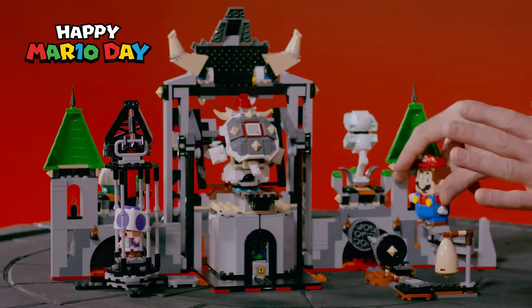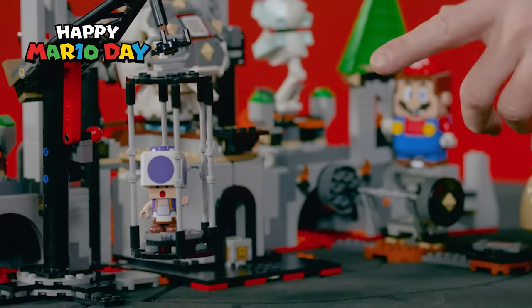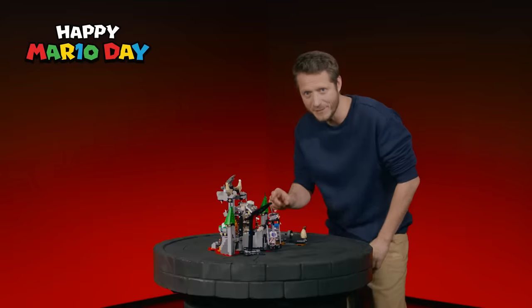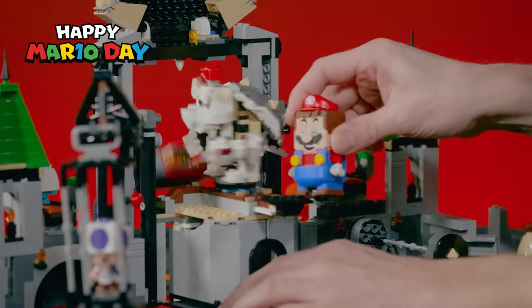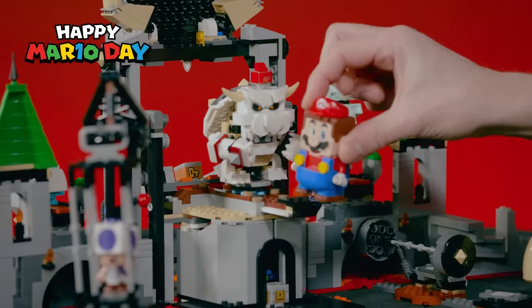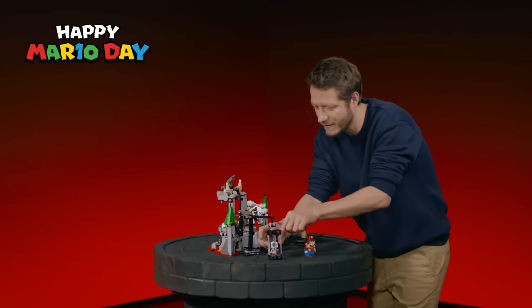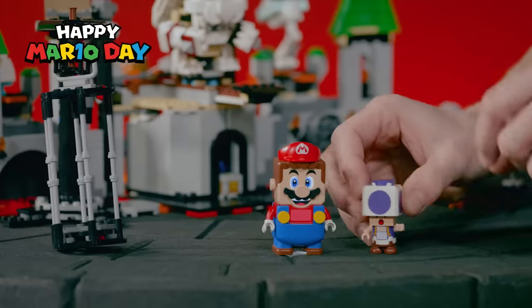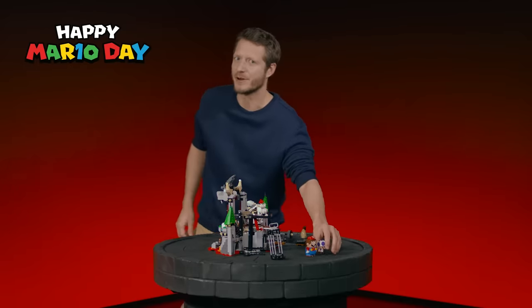Once inside, you'll see Dry Bowser's hidden lair and purple Toad trapped. But don't worry little Toad, Lego Mario is here. Let's go! I have to be very sneaky now. Yeah, that felt nice. It is time to kick out Dry Bowser.